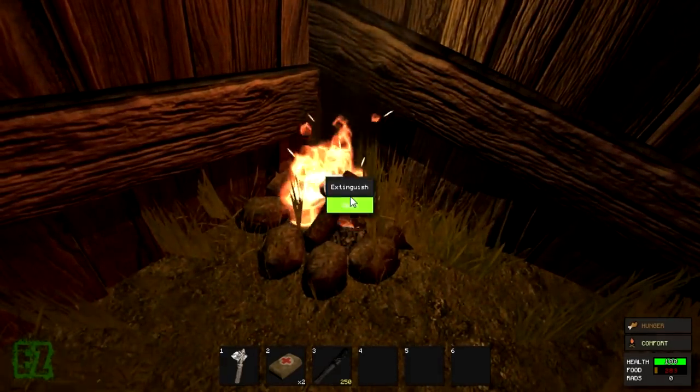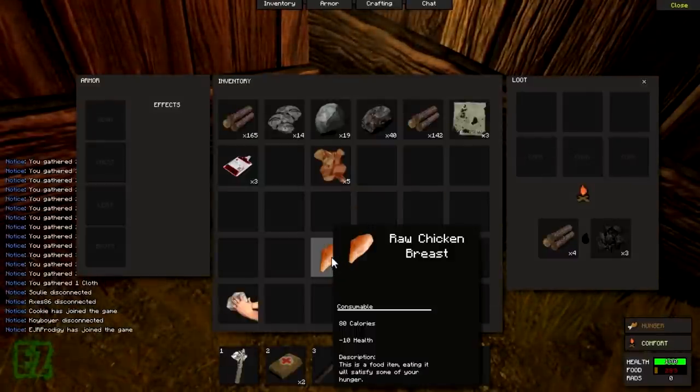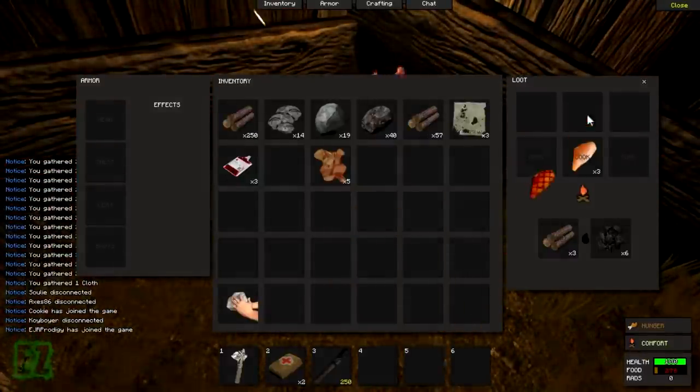On the fire you want to hold E and go to open, and then put your raw food in one of the cook tabs here, and there you go.